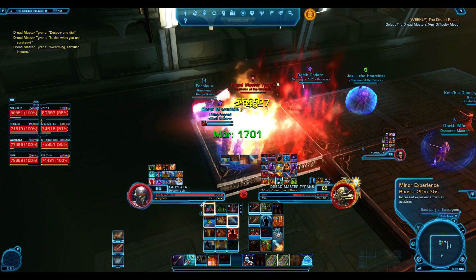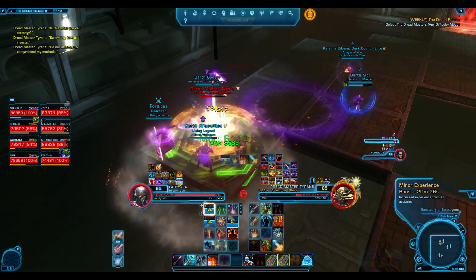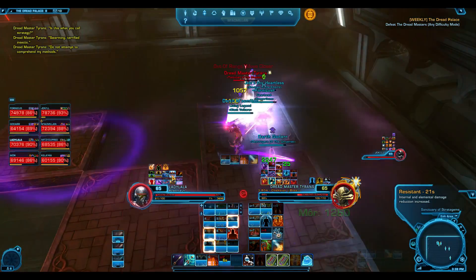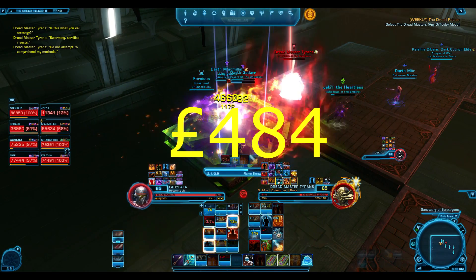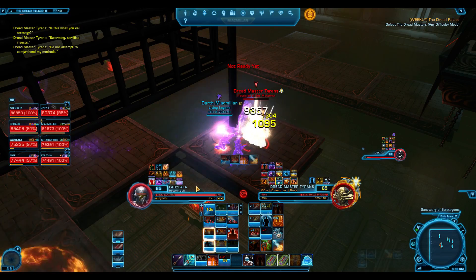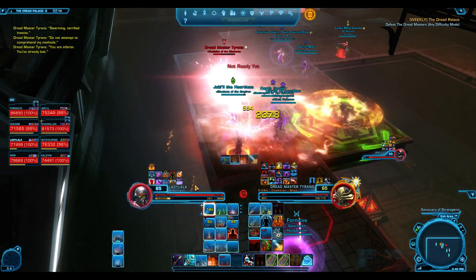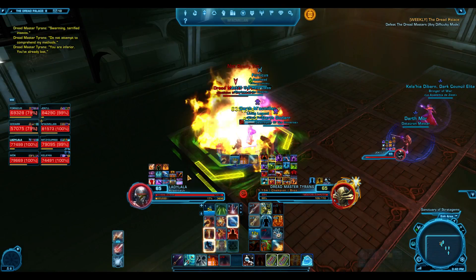For the operating system, we do need one — Star Wars: The Old Republic will only run on Windows. I've gone for Windows 10 Home Edition OEM at £72, which was the cheapest available. The total of this system build is £484, slightly over budget. However, if you take the OS out, it's £412 — under budget. If you can find the OS cheaper or have an old license key, you can reduce the cost. SWTOR won't run on Linux or SteamOS; there's only a Windows client available.